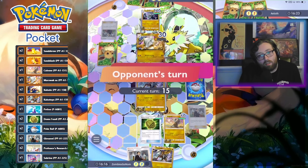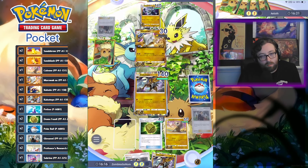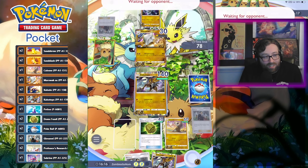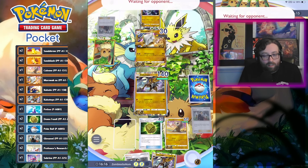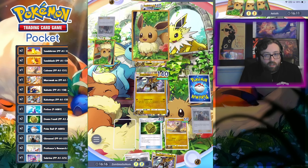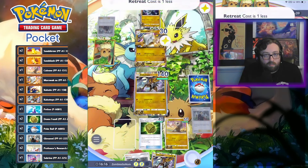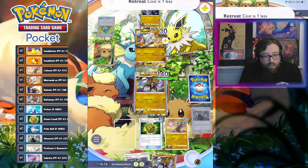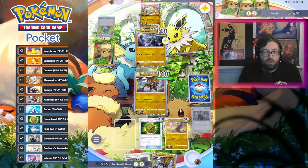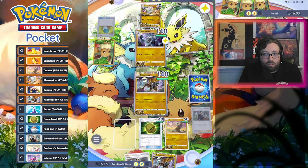Now they're in an awkward spot because unless they flip two heads, we get a revenge kill. Is Kabutops better than Venusaur? Venusaur is pretty good. I haven't tried it fully built out yet, but I got my second Venusaur today so I'm going to try that soon. I really prefer the non-EX Venusaur with Caterpie and Lilligant — I've heard about Caterpie in Venusaur stuff and I'm interested to try that.